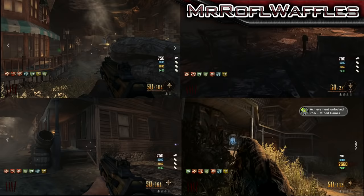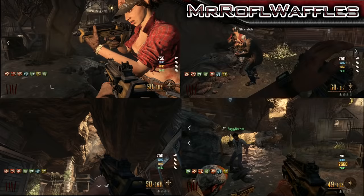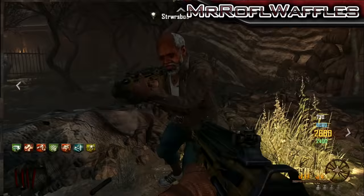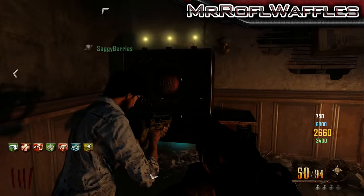You might think we're all done now — the achievement's on my screen — but we're not. If you've done the Richtofen side of both the Transit and Die Rise easter eggs, then you might have a little surprise in store. There is an extra step that you can't do unless you've linked all your nav cards and done the easter eggs I just mentioned. It has to be the Richtofen side — you can't mix and match. Everyone in game has to have done the Richtofen side of those two easter eggs. So you're going to want to go to this box and push the button. I've got the actual ending on my channel if you want to see what happens.